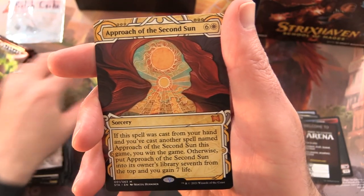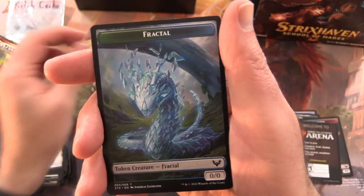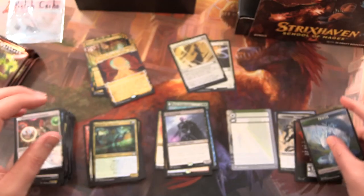Along with a Mythic — Approach of the Second Sun! I don't think it's one of the high-end ones, but we're going to sleeve it up anyway. And a Fractal Token.